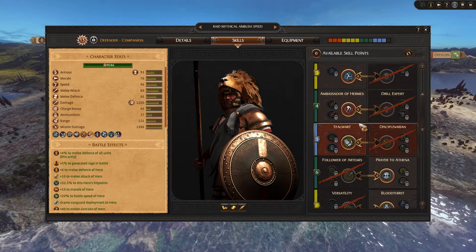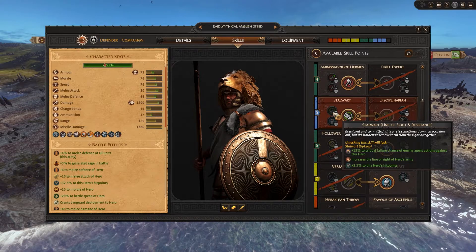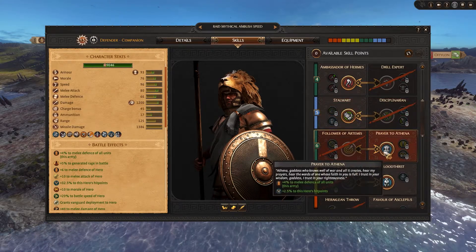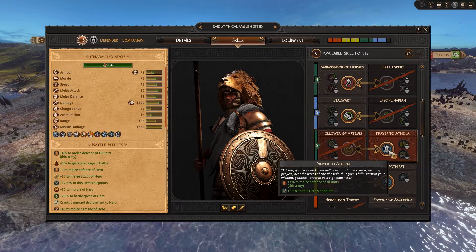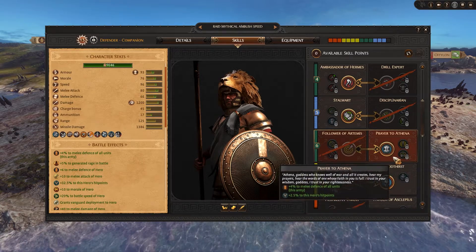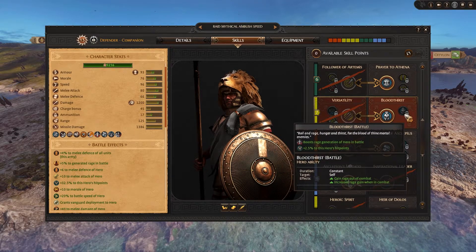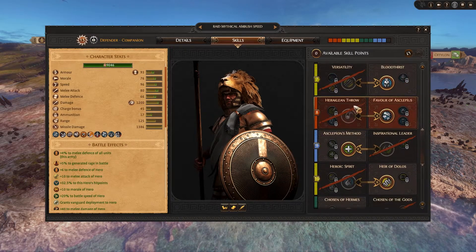Since I don't tend to raid much, I go for Stalwart, and also the line of sight bonus — being able to see more on the map is extremely important and extremely underrated. Then I'd go for Prayer of Athena to boost melee defense of all units in siege battles, which is probably the only way to get a general stat boost for units in that context. So if you have armored giant spearmen, this helps them with melee defense. Then I'd get Bloodthirst to gain a bit more rage so I can pop Hallowed Ground faster in battle.